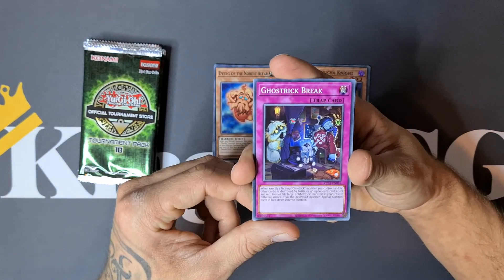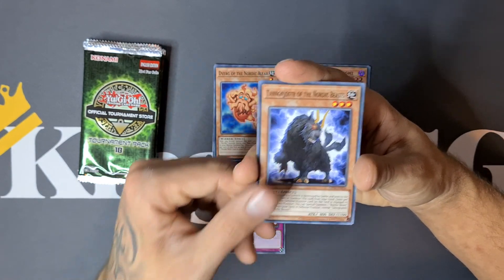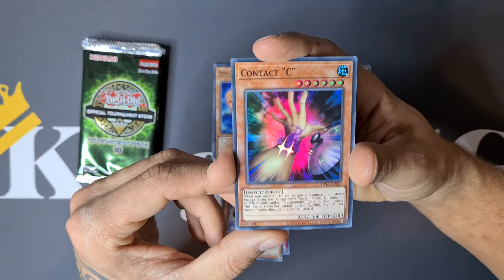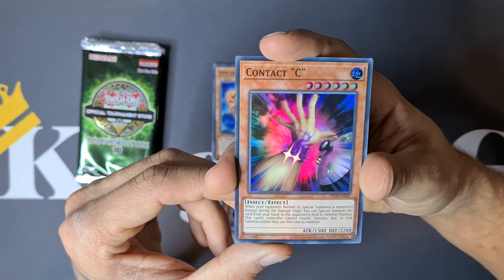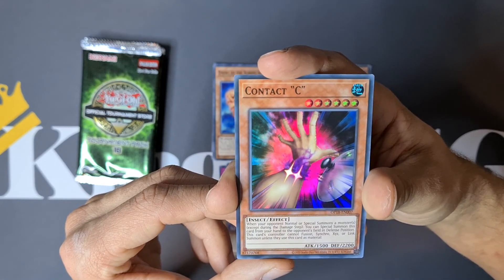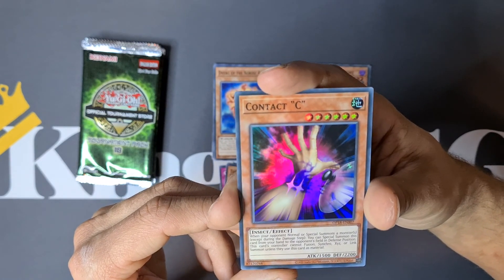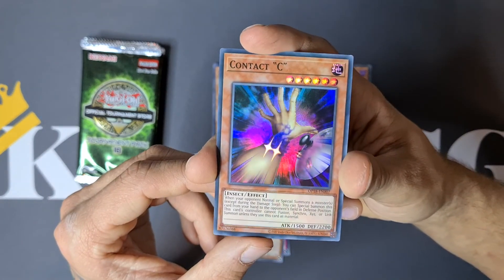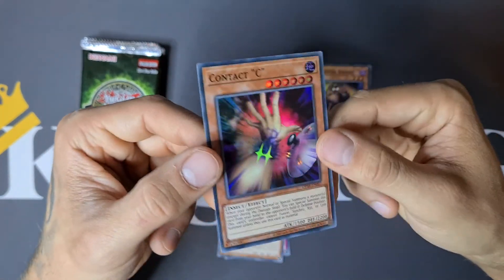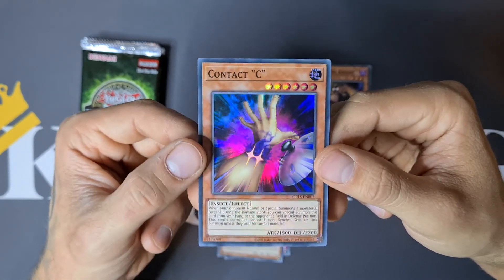Ghost Ricks Break, we have Technostar of the Nordic Beasts, and Contact C. When your opponent normal or special summons a monster, you can special summon this card from your hand to the opponent's field in defense position. This card's controller cannot Fusion, Synchro, Xyz, or Link Summon unless they use this card as material. This can really mess up your opponent — absolutely an insane card. To be honest I've never heard of it, but absolutely great effect.